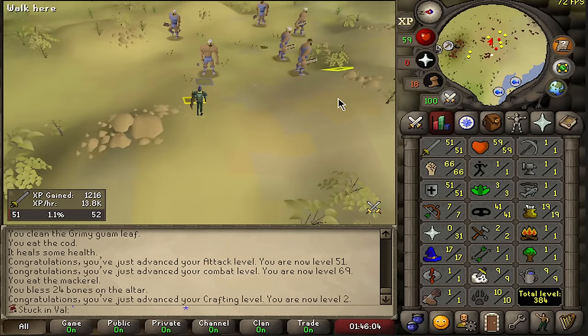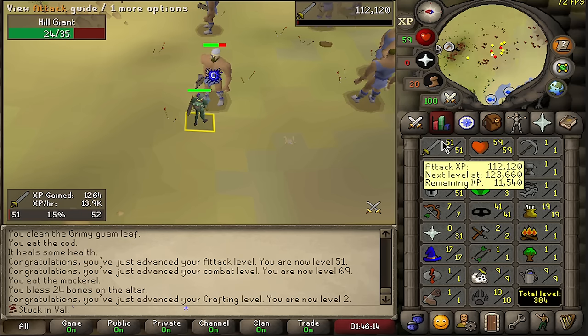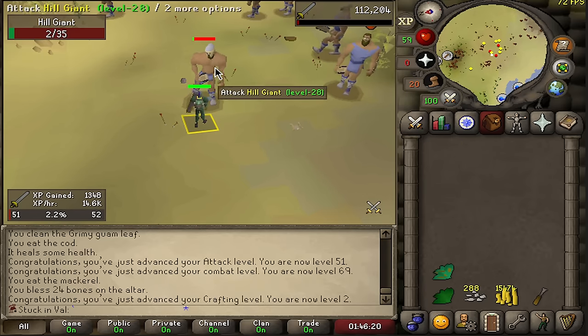Noticed I didn't need a single food for my first hill giant trip, so my stats are high enough to self-sustain. From this point on, going one level in attack, one level in defense alternately until we reach 75 combat.